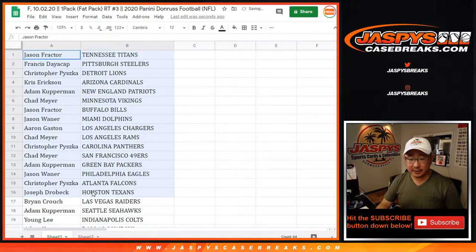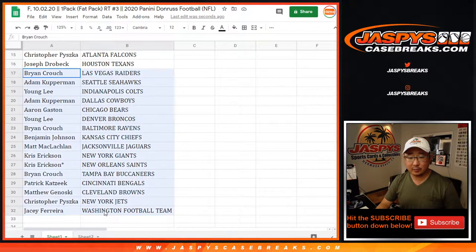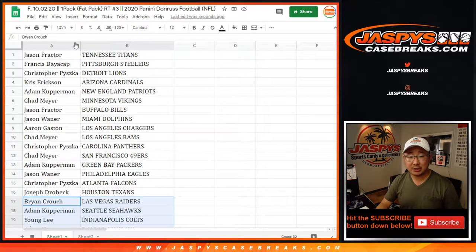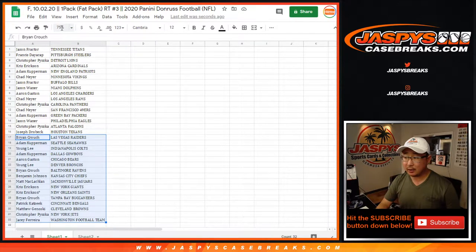I'm not going to read off all the names here in these little filler breaks, but you can take a look at who we've got here. Buffalo Bills, Chargers right here, there's Brian Crouch, you've got my Raiders, Dallas Cowboys, Denver Broncos, Chiefs. Get some Tom Brady possibly out of here, Joey B, Patrick, Chase Young. Let's get all this on one screen.